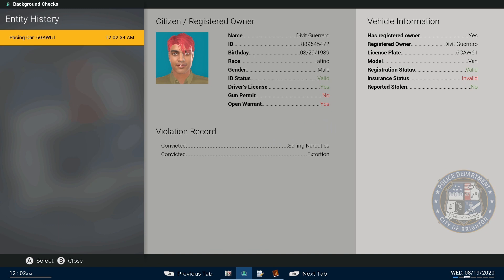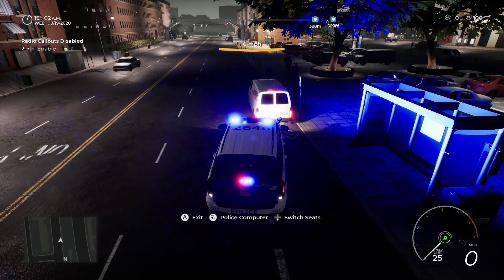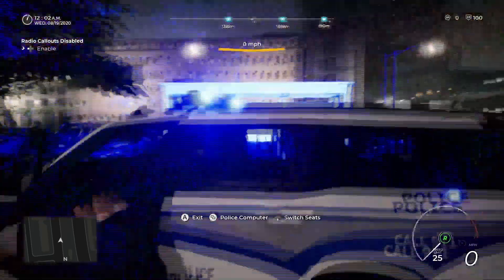Oh boy. So if it's the RO — Divot Guerrero. RO is the registered owner. If it's Divot, we're going to be taking him into custody — he's got an open warrant. His driver's license is valid, registration is valid, insurance is expired. So we'll go out and talk to him, see what's going on.